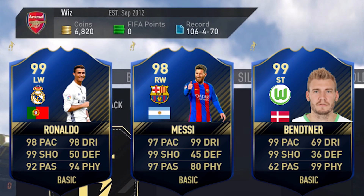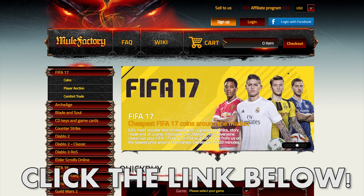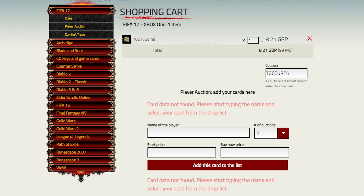If you guys are lacking coins for all the new cards that are out, check out mulefactory.com. They're the cheapest site I've found for coins. They deliver in five minutes. And if you use TGCKurt5 at checkout, you get 5% off your order. Check them out with a link down below.